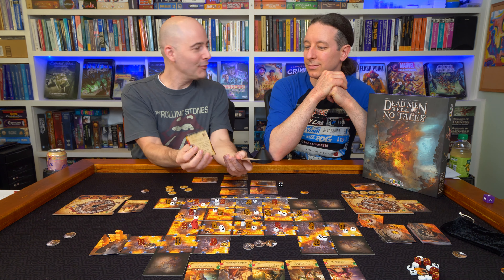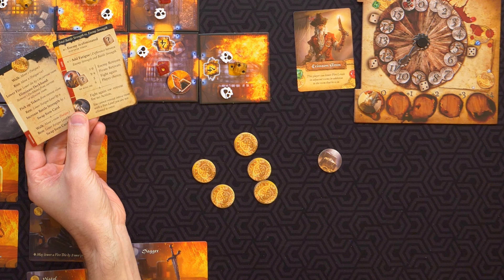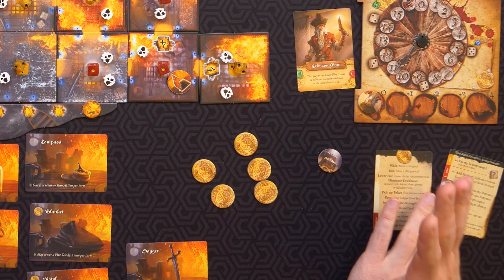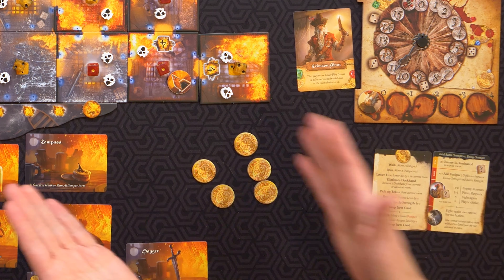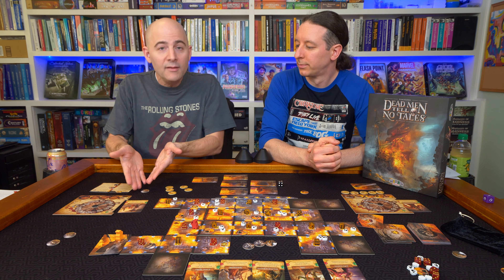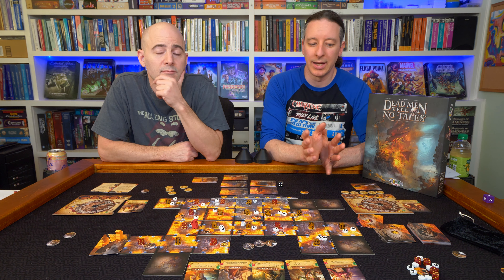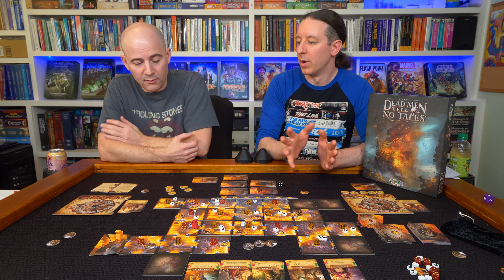This is a good example of where the designer fell down. Look at the two player aids — where are the steps? Draw a tile, put it out, take your turn, draw a card — it doesn't exist on the player aid. There are lots of little rules hidden in the rulebook in different places. This needed an editor to say: if you're going to give a player aid, tell them the three phases of each turn. That's just game design 101.